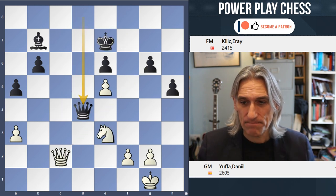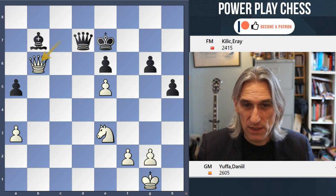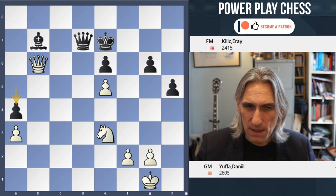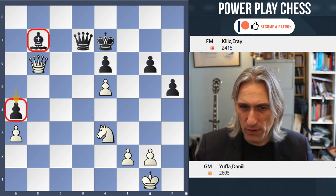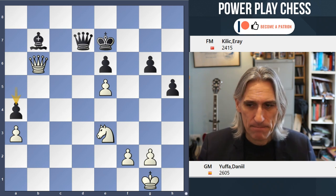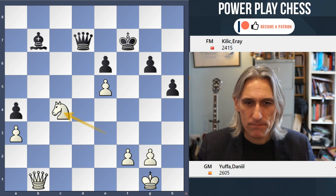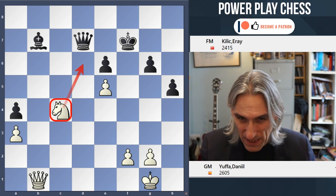So black took on d4. White checked, and obviously black has to protect with the queen, otherwise the bishop drops. And queen takes pawn — so there's been a little exchange there. This pawn is a little vulnerable, the bishop is also vulnerable. It doesn't really have a good safe square on d5 because it's in the sights of the knight. So that's two weak points, and don't forget these. The king is a bit exposed, so it just feels like white is making progress here.